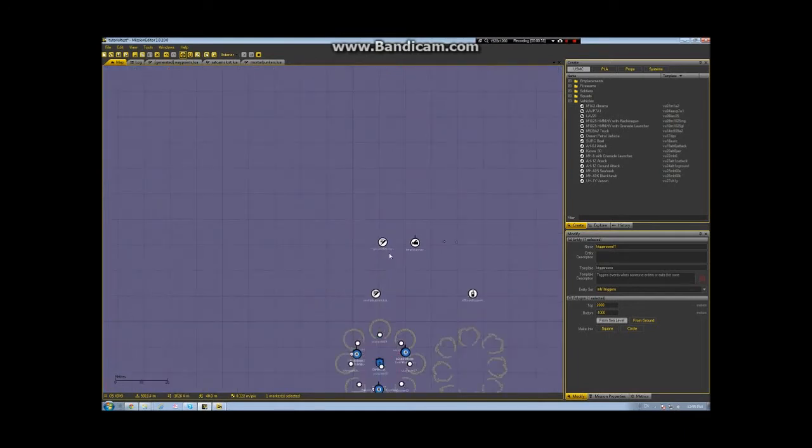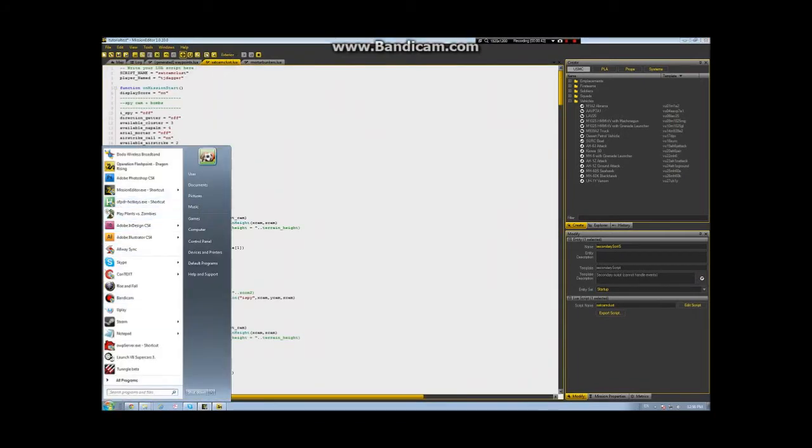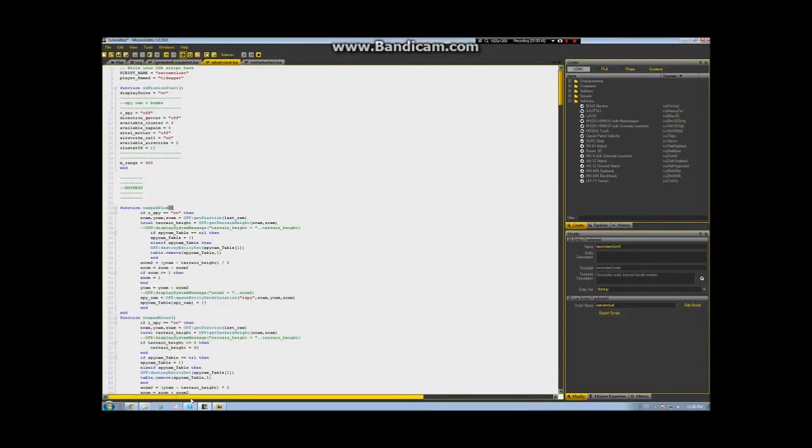The other part of this is the sat cam. This basically runs on the hotkey, so if you haven't got your hotkeys up and running already, get them on. In there, we earlier looked at naming the player. We have some other little settings - for example, available cluster bombs is currently set at three, napalms four, and you've got JDAM airstrikes. You can adjust them to suit your mission - that's basically how many are available to the player.